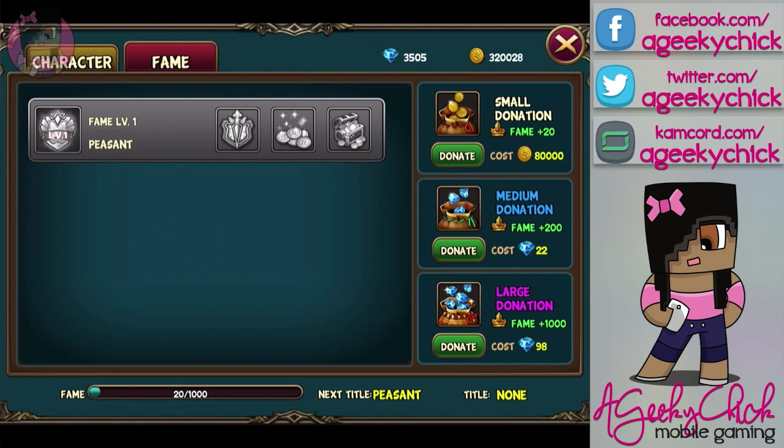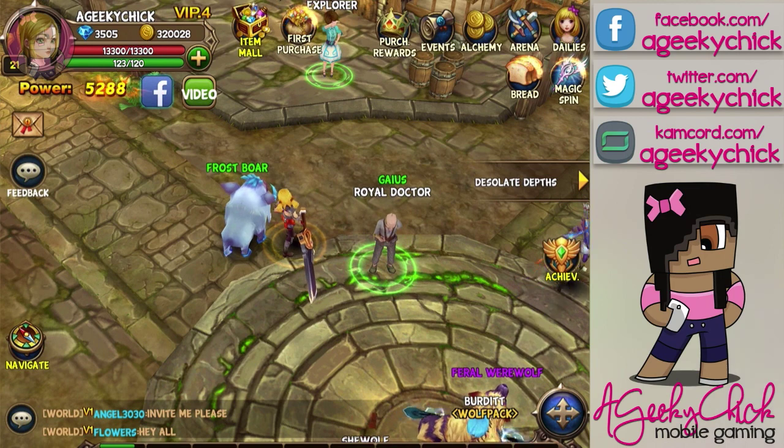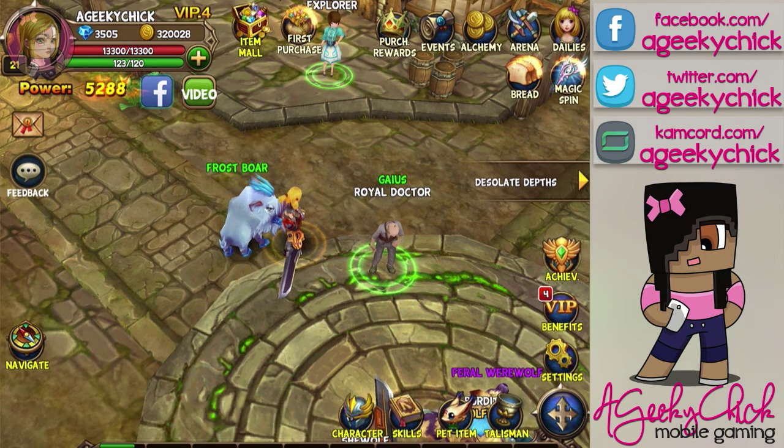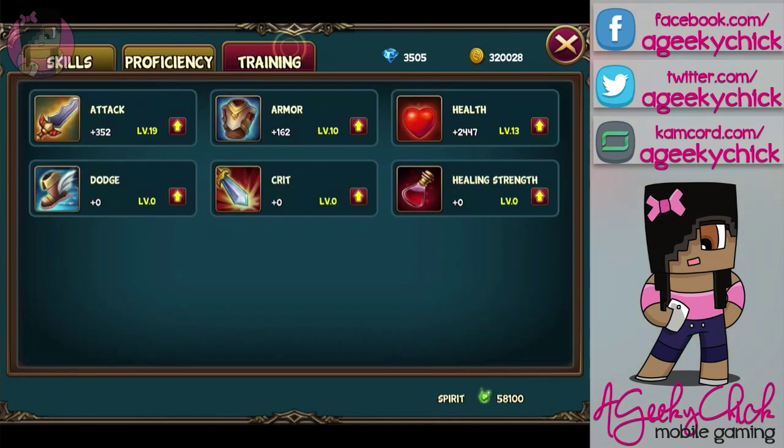They also have this thing called fame. You're going to spend diamonds or gold to bring up your fame level — I haven't put anything into that yet. But it's going to give you permanent stat bonuses, you're going to get gold, and you'll get a spirit card. The spirit cards you spend when you're upgrading skills — or I guess upgrading stats would be the more correct word for that — when you're training your attack, your armor, and so on.